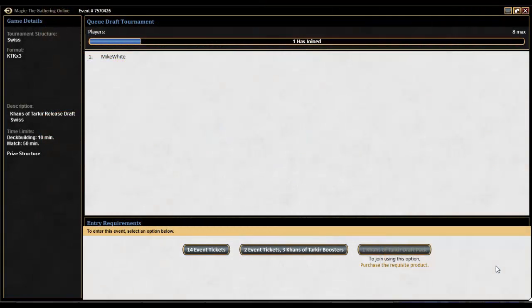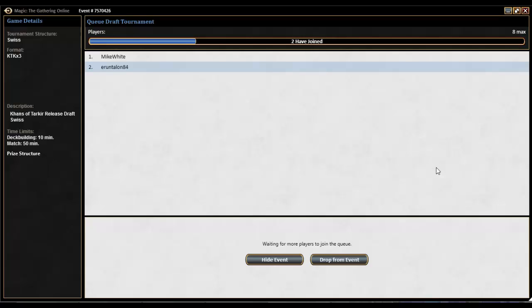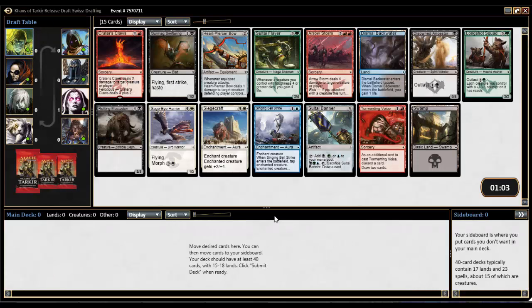Welcome to another Spiky Saturday. We're doing another Khans of Tarkir Swiss draft this week. We barely got this draft in — this is actually late Friday night. Magic: The Gathering Online has been down almost the entire day, but it came up with just enough time to hopefully get this recording in for Saturday. We're going to jump into this queue and wait for it to fire.